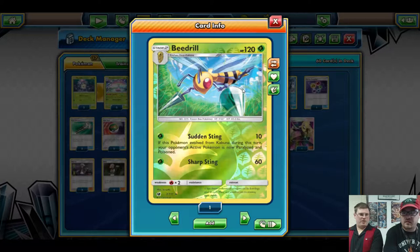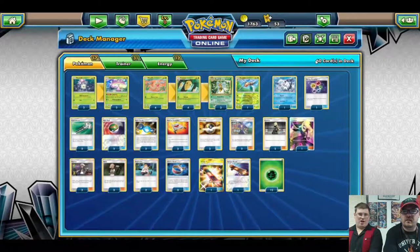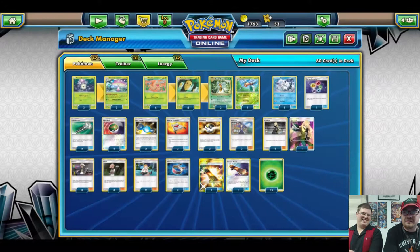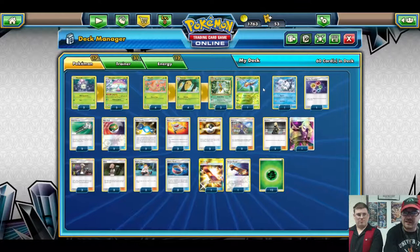Kakuna's Sudden Sting evolved from a Kakuna this turn, paralyzes and poisons for 10 damage - essentially 20 with poison, which is really good for stalling. Vulpix is there to grab out any Pokemon you need, since all your Pokemon are Grass, so chances are it'll be a Weedle, Kakuna, or Beedrill. It's a really solid deck idea.